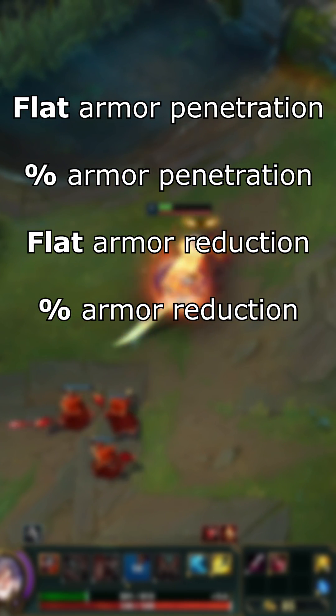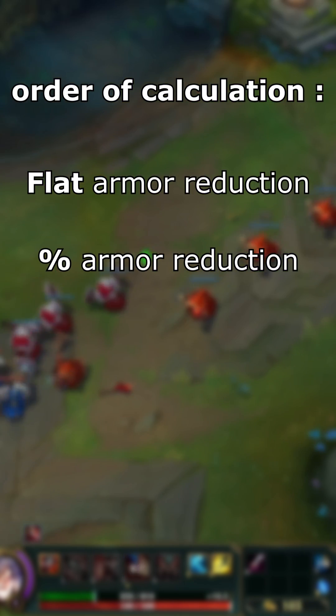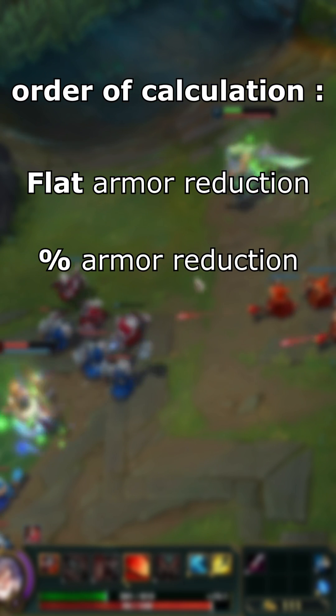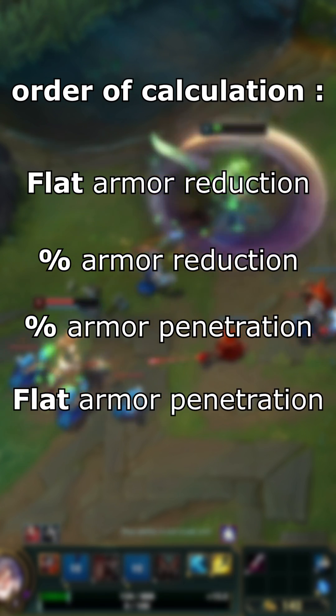These 4 stats are always calculated in the same order. It might sound surprising, but Flat Armor Reduction is actually applied before % Armor Reduction. After both Armor Reduction stats are calculated, it's time for the Armor Penetration stats. This time, the % Armor Penetration stat is calculated before Lethality.